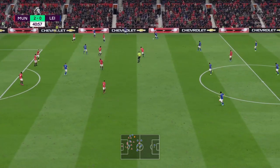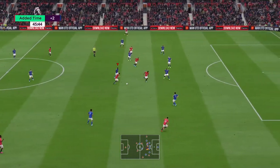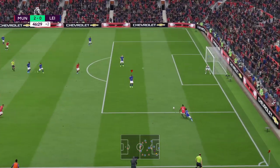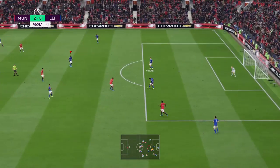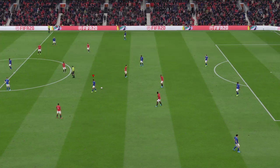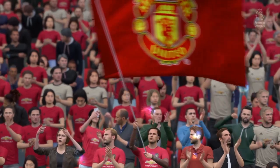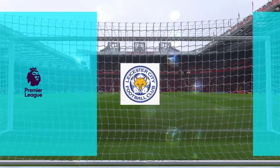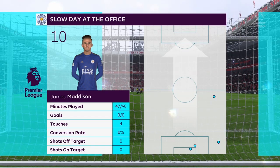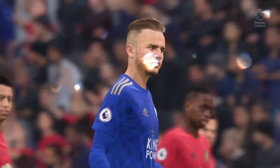Like after going one nil down it was a good response — we've done exactly the same after going two nil down. Deli Ali charging towards my defense, tries to play over the top to Pogba or Jesse Lingard on that right-hand side — thankfully it doesn't come off. The referee blows for half time. The half time score is Manchester United two, Leicester City nil. After going one nil down we responded really well and then we did exactly the same after conceding the second — hopefully we can grab an early goal in the second half.